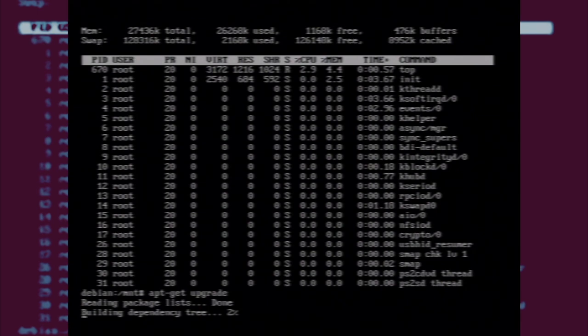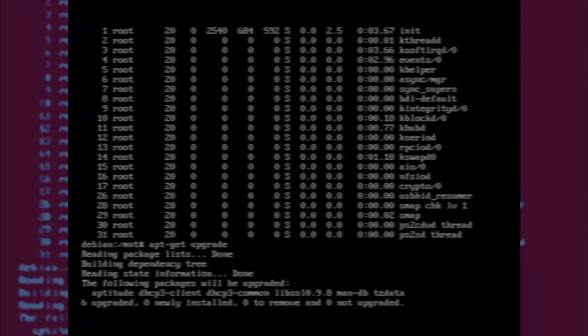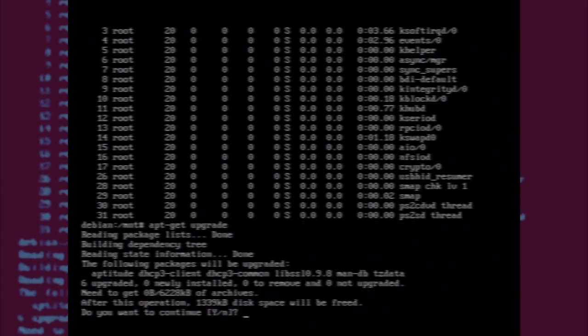This thing's only got 32 megabytes of RAM, and it's pretty much maxed out running this system, compared to Black Rhino Linux which still had a fair bit left over and managed it really well. Debian definitely sucks it all up, so it's going to be interesting when we finally get a user interface running on here.